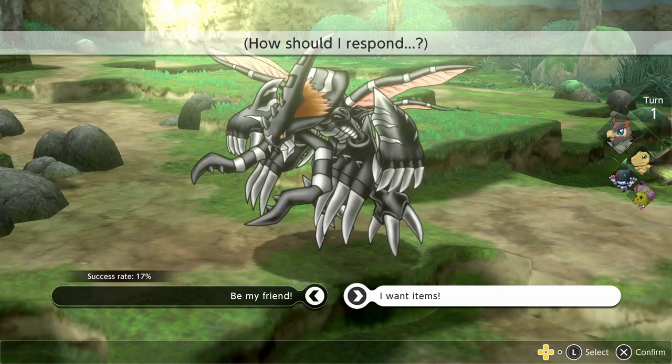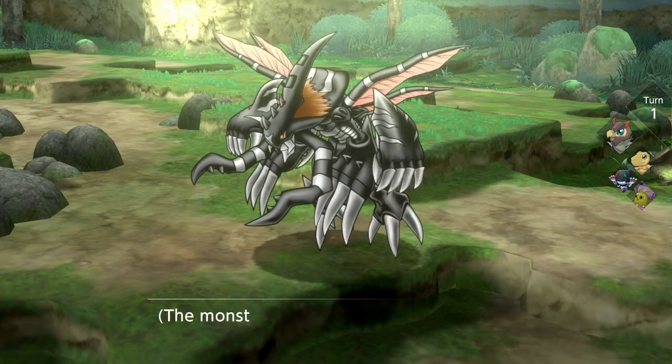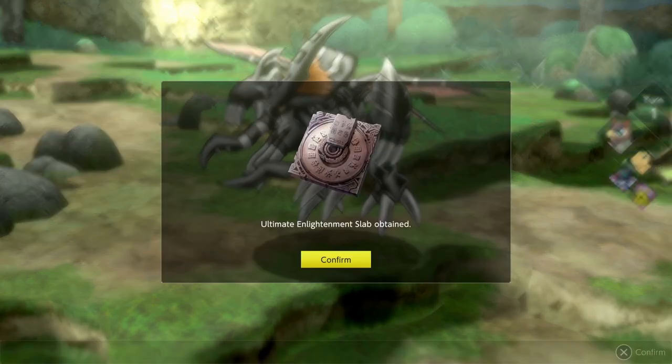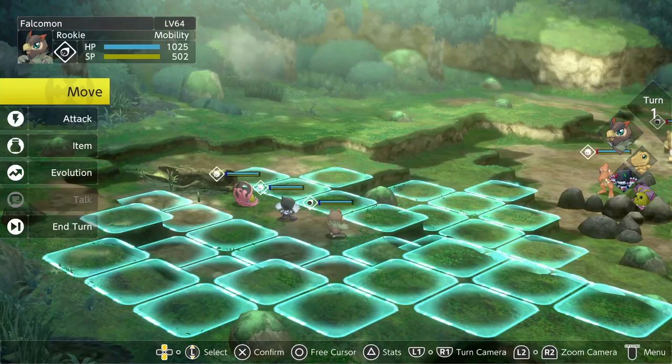Success rate is low, so you might as well just get the item from these megas. And just like that, you get the Ultimate Enlightenment Slab! For now I'm going to say it's pretty much guaranteed — anytime I came to speak to GrandKuwagamon, Marine Angemon, or WarGreymon and asked for an item, it's always been the Ultimate Enlightenment Slab.